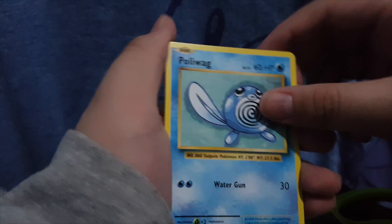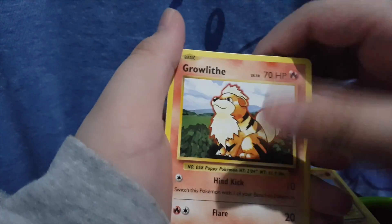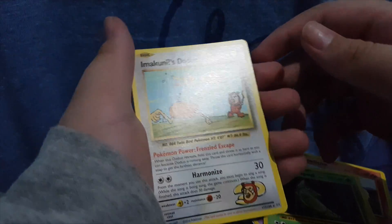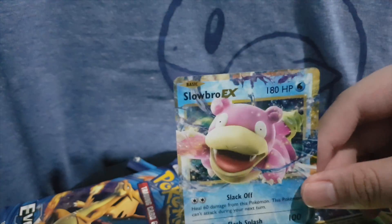We got Grass Energy, Poliwag, Nidoran, Onyx, Growlip, Metapod, Imakunis, Dodoodle, Haunter, and Artangela.